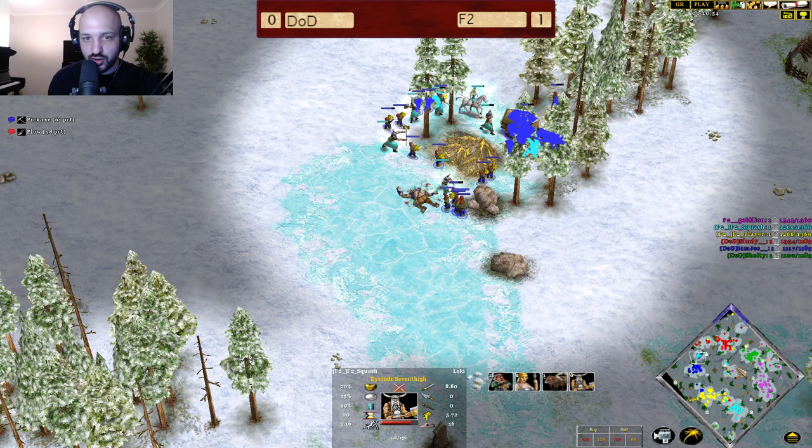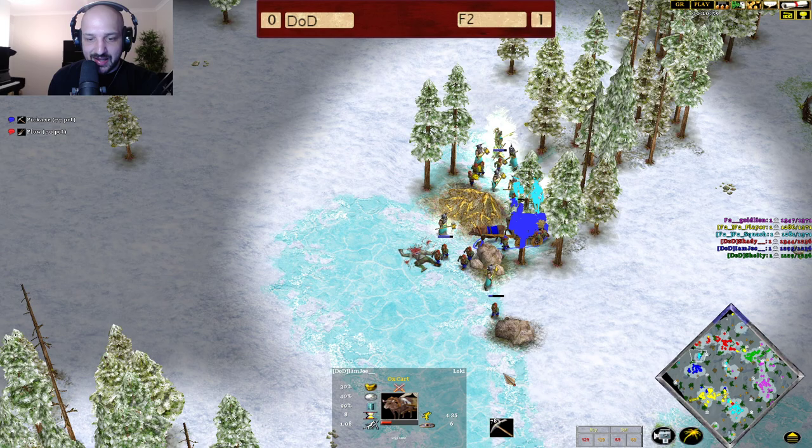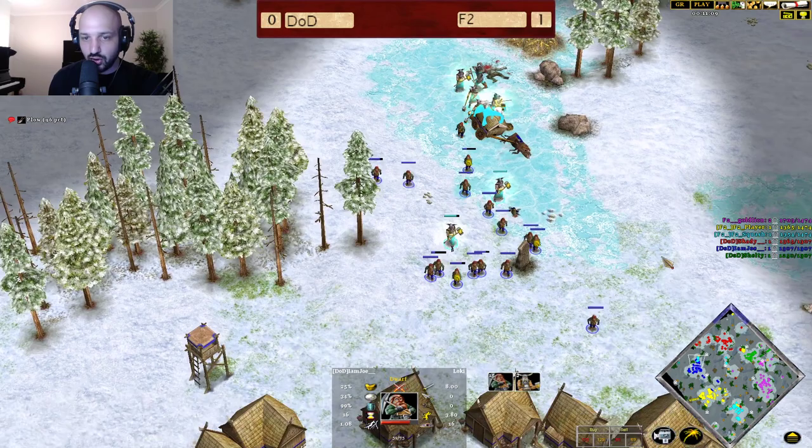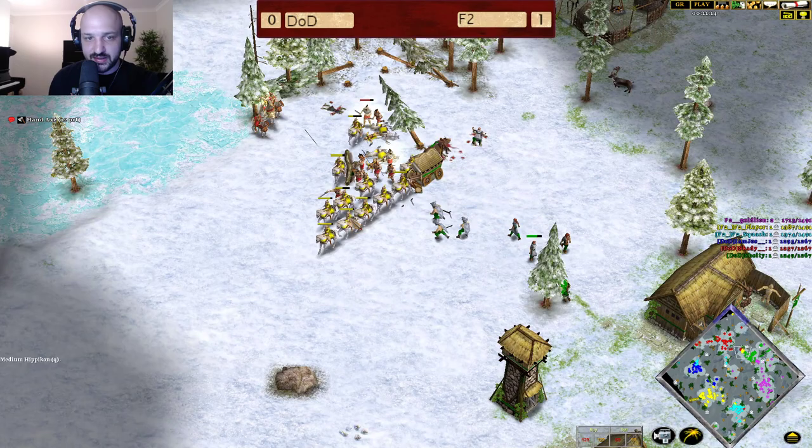More Dwarves coming over onto this position, but Bragi has come through for Joe. Joe's not paying attention — he's going to be losing so many Dwarves. The Oxcart goes down. The Hursar find a ton of villagers for Player, who retreats but has already lost so many dead villagers there. Beautiful raid by Squash.